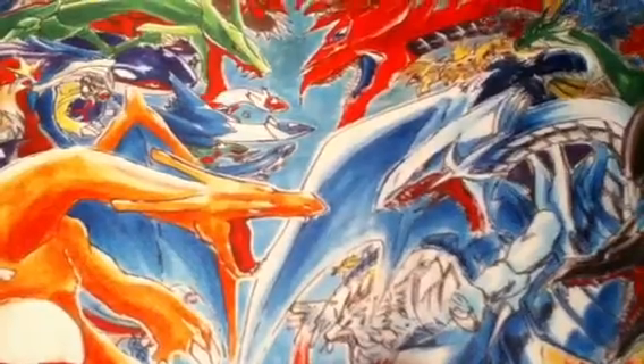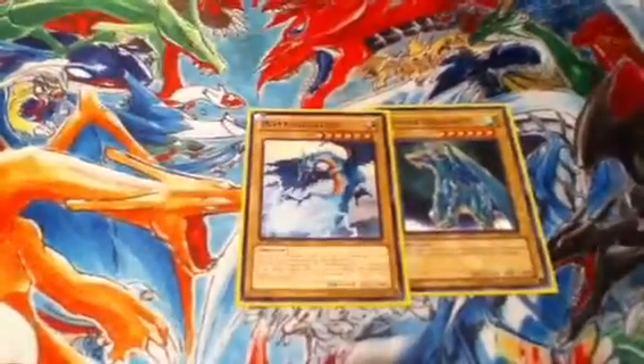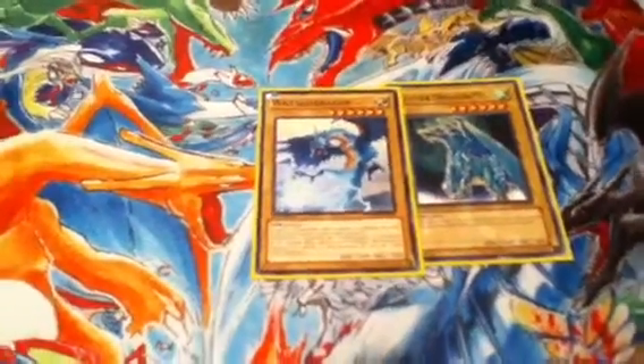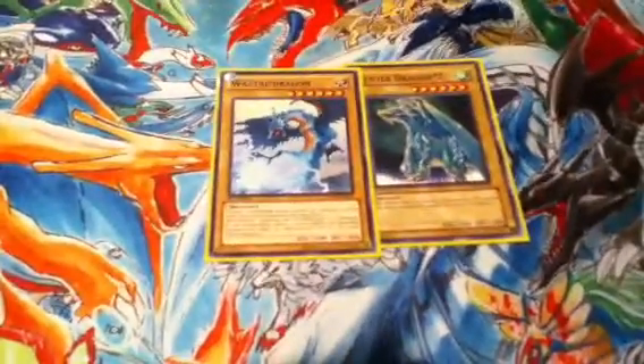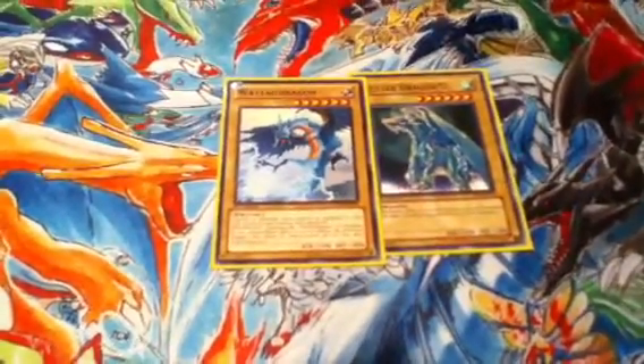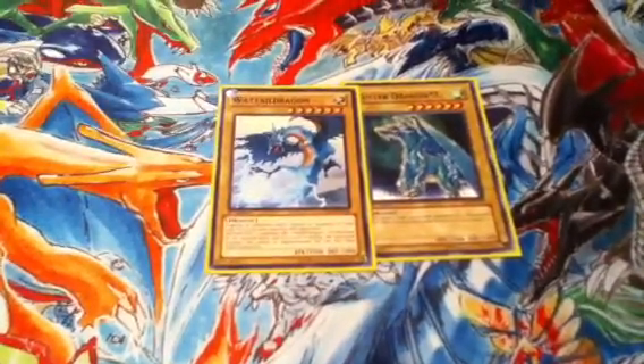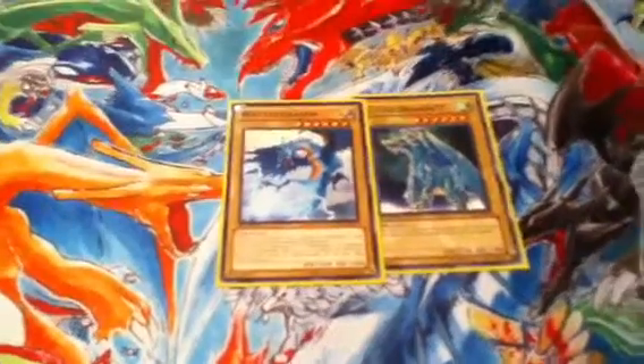Next is the level 6 portion. You have your one Luster Dragon and one Wattail. I run one of each just in case the chain disappears — I don't want all my Wattails or Lusters disappearing. They're usually used for Odd-Eyes Tune, Photon Strike Bounder, Sword Breaker, Force Focus — all those rank sixes.